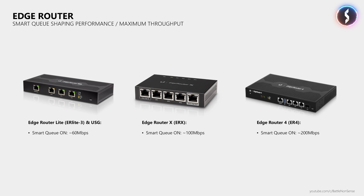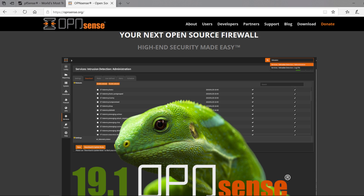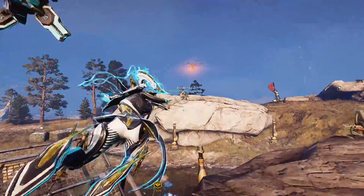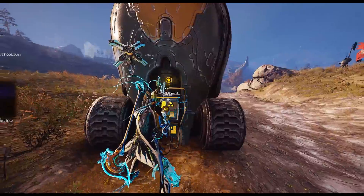But what if you pay for a connection that does 500Mbps and still suffers from buffer bloat? None of these EdgeRouters can provide that throughput when Smart Queue is enabled, so you need a different solution. And that is what this video should have been about. My plan was to show you how you can take a PC or a mini PC and use PFSense or OPNsense to transform that PC into a router that provides much more processing power than an ERX or ER4, and so get much more throughput when Flow Queuing with Controlled Delay is used to prevent buffer bloat.